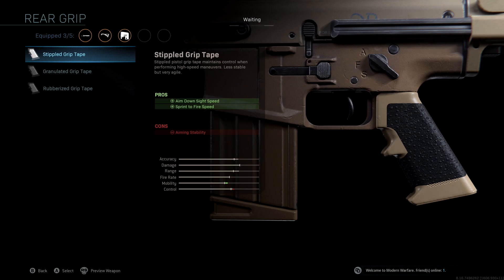The rear grip we're using is Stippled Grip Tape. This is really important — it boosts our aim down sight speed and sprint-to-fire speed, giving us another nice mobility boost and really putting us in the green for mobility.